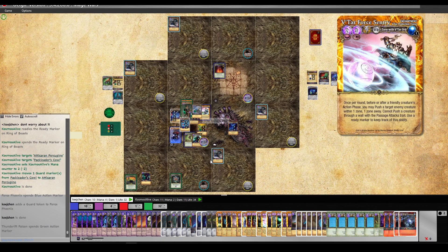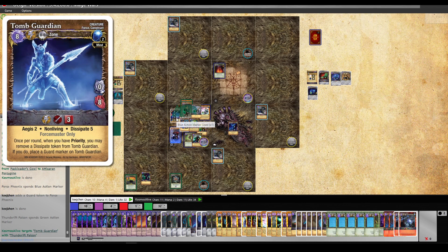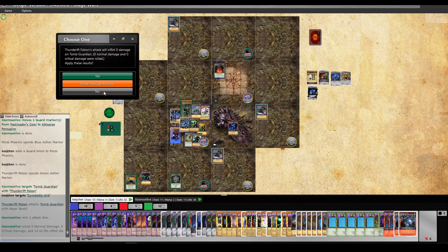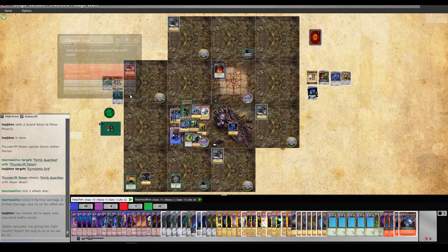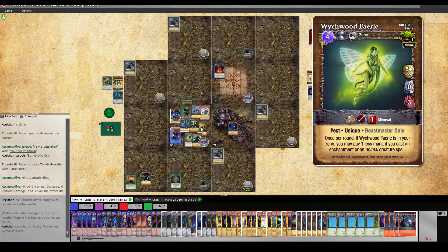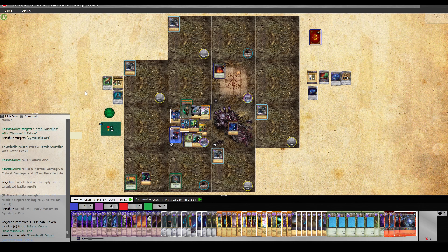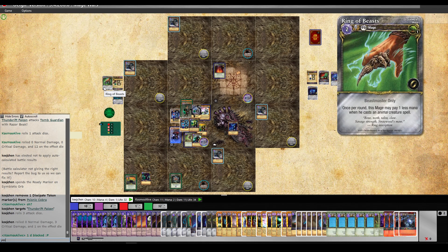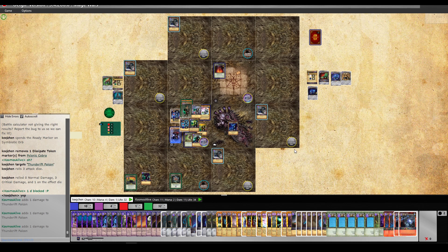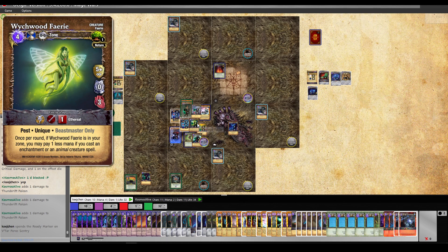If he puts the bird here, we will push it into the wall with the Vtar Force Sentry — we could kill the Wicked Fairy that way. He attacks into the guard. I'm using the orb — three dice. One dice blocked — I'll take it. And we do three dice back. We could also push the Thunder Falcon out so it doesn't heal. But I think killing the Wicked Fairy for free is better. This one gets pushed in that direction. The Force Master still remains — we could punch the Porcupine. I could guard and then use the Heart of Gravity Core to attack the bird with the flying ranged attack — Returning Throw — 85% kill chance. Got it, one-shot.